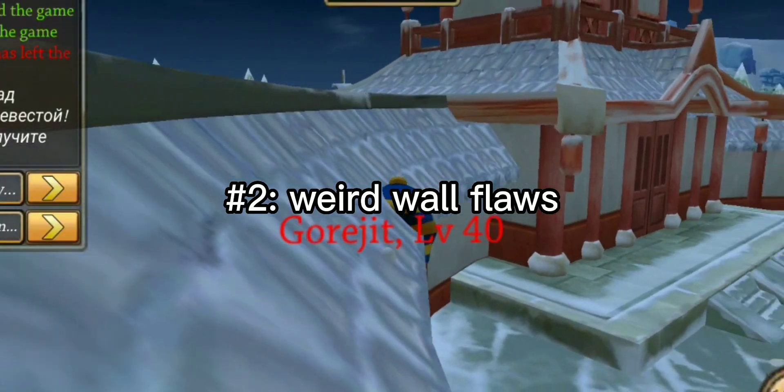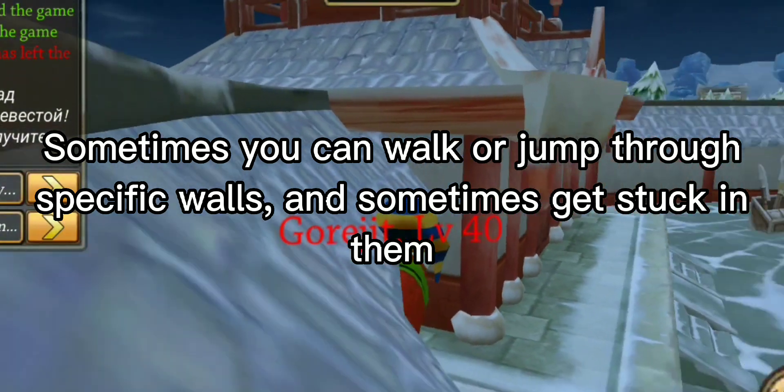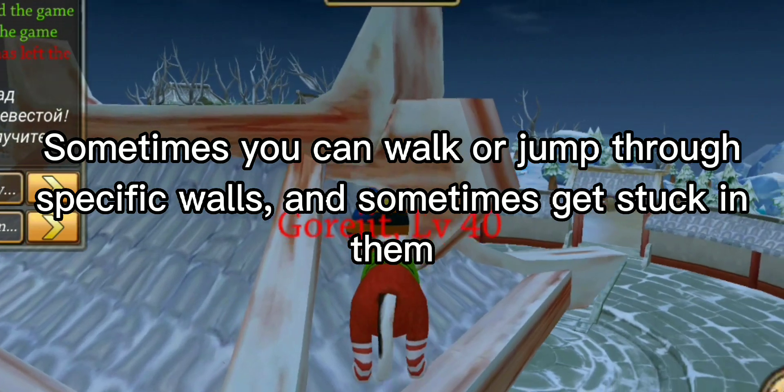Number two: weird wall flaws. Sometimes you can walk or jump through specific walls, and sometimes get stuck in them.